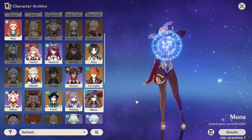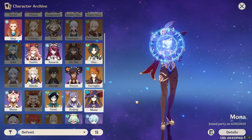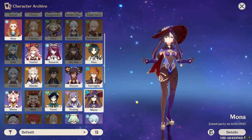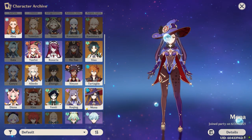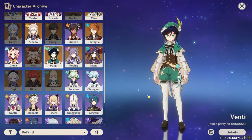I have 15 characters somewhat leveled, but only about 10 are built at a given time due to the amount of weapons and artifacts I have. Five are fully ascended, four at ascension level 5 and six at ascension 4. As for crowns, I used five of them. I triple crowned my Ningguang and I used one crown on each Keqing and Venti.